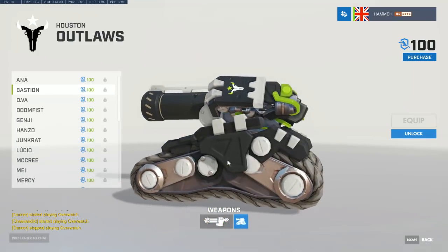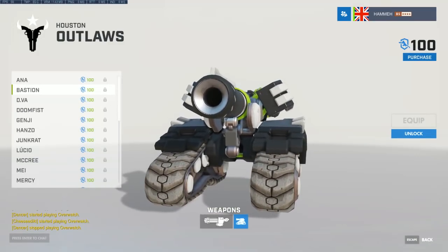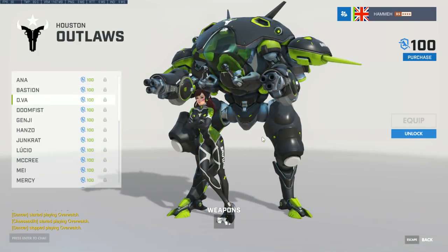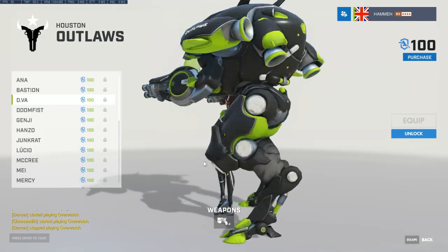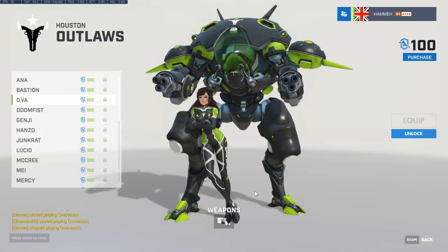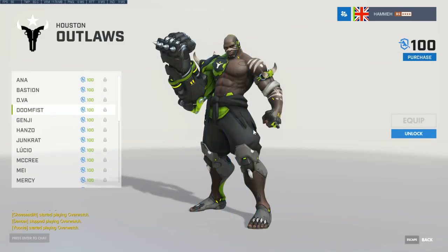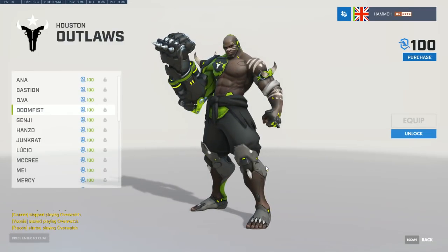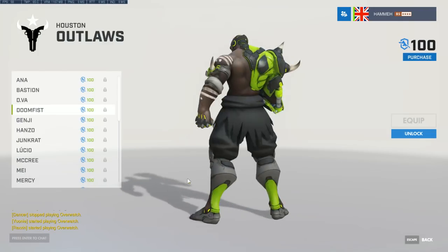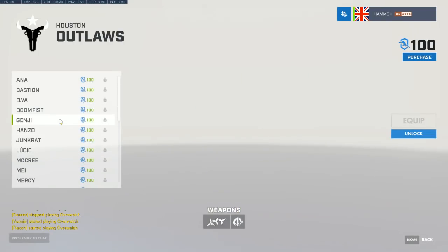This is a very western roster blend — they actually have three American World Cup players. Some OWL teams are all-Korean, some are a mix, and some are very western. Several players on this roster have played together before on a team called FNRGFE — that's ex-Fanatic, NRG Energy Esports, and GaleForce Esports combined. It had a pretty distinctive corn dog-style logo.